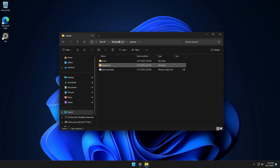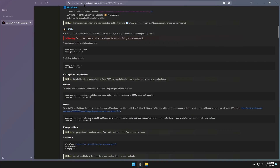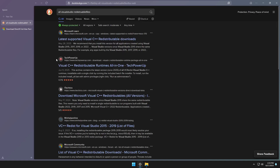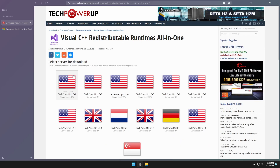Now before we run this, there are a couple things we're going to need — DirectX and all the redistributable files. If you're running this on a server like I am, you won't have this pre-installed. If you're on your home computer, you probably already have it. If not, open the browser and search for DirectX. Click the download link, select your language, and click download. Next we'll need the C++ redistributable files, which we can get from TechPowerUp — click the download link there.